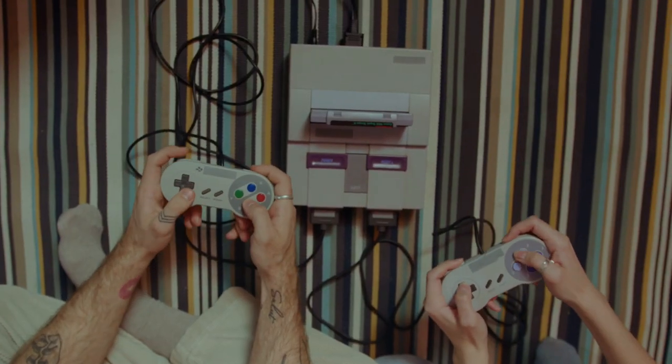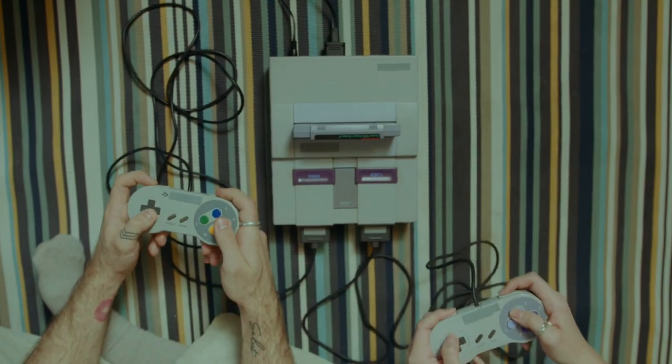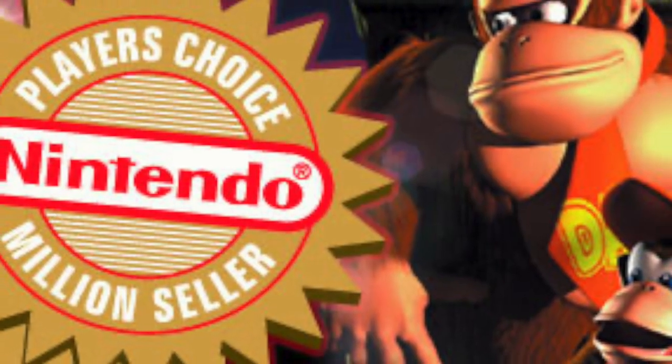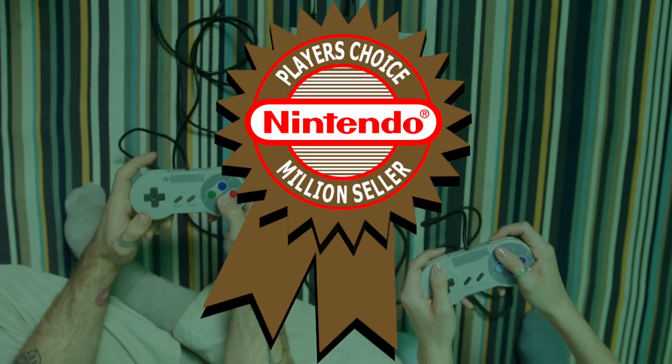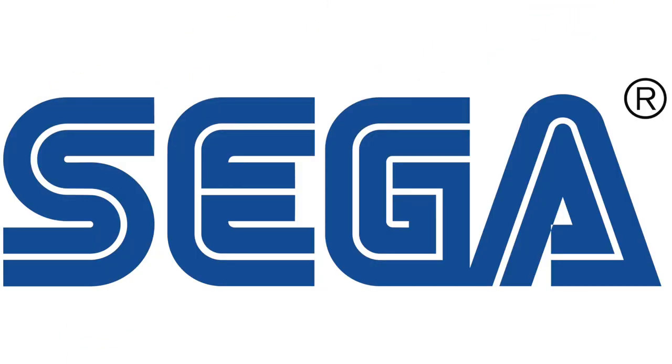Since the Super Nintendo, Greatest Hits — or as Nintendo calls it, Player's Choice, and now Nintendo Selects — needed to meet a certain criteria for a price reduction. Typically it's the number of units sold that warrants the price drop. Sega, on the other hand, with the Dreamcast took a different approach, instead choosing games based on a few other factors.